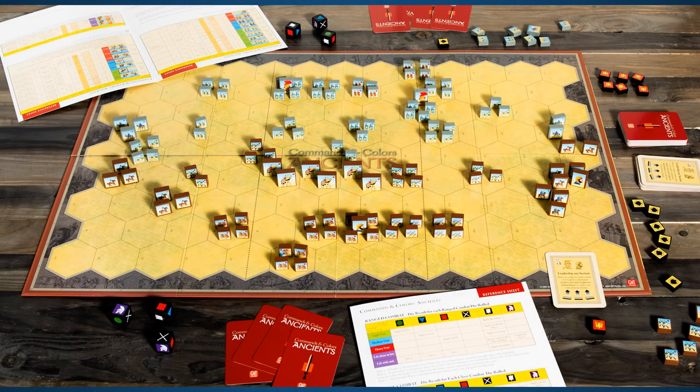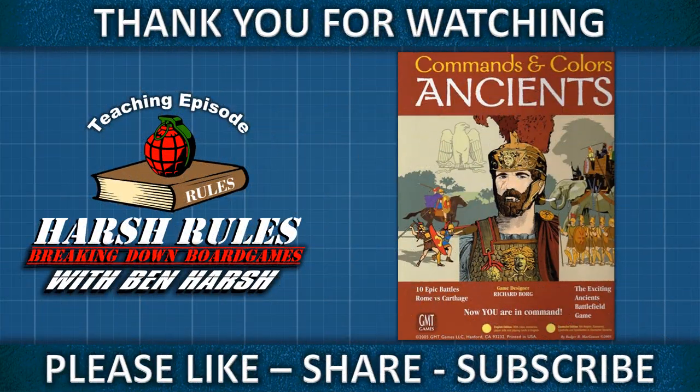And now that we've covered these additional rules for evade, leaders, and elephants, you should be ready to play more advanced scenarios in Commands and Colors Ancients. If you found this video helpful, please give me a like and share with your friends. To be the first notified when the next episode of Harsh Rules becomes available, please hit the bell icon for notifications. And as always, this has been Ben Harsh for Harsh Rules — thank you so much for watching, and I'll see you on the next video.